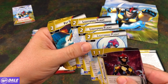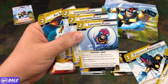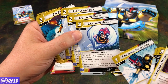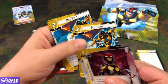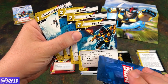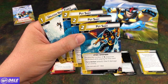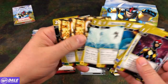Then we have 3 Lightspeed Flights, 2-cost events. Superpower Thwart — double the number of Wild Resources generated while paying for this card. Hero Action: remove 3 threat from a scheme. Then we have 3 Pot Shots, 2-cost events. Attack Superpower — double the number of Wild Resources generated while paying for this card. Hero Action: deal 4 damage to an enemy. So I'm hoping he's got a lot of Wild Cards somewhere else.